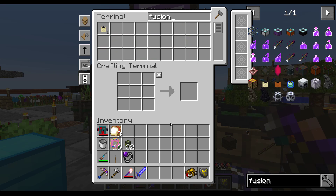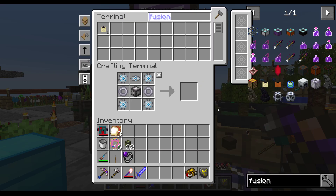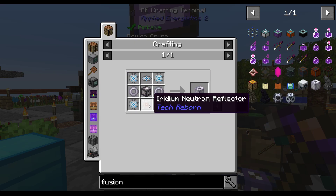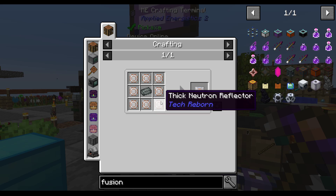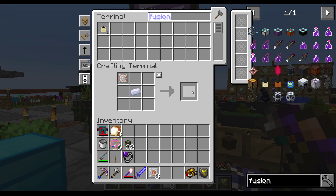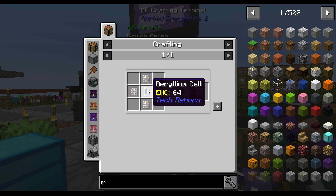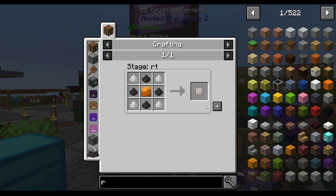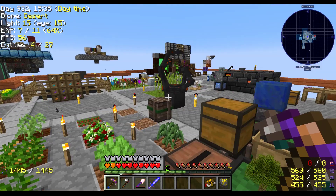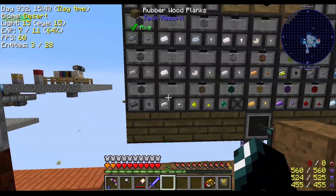So, fusion. We were working on these fusion coils. Let's see if we've got enough stuff. What am I missing? The iridium neutron reflectors. I didn't quite get enough done because I was thinking they were the thick neutron reflectors. I only have three. Well, darn. Looks like we're going to be making a few more materials because I was slightly off in my preparations.